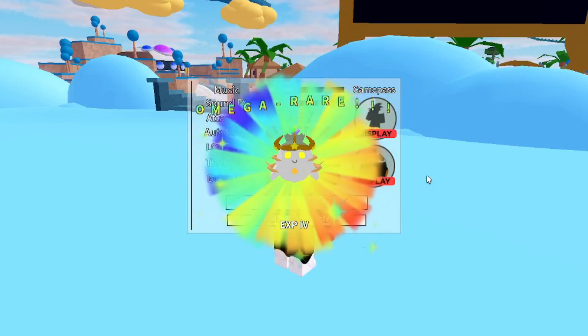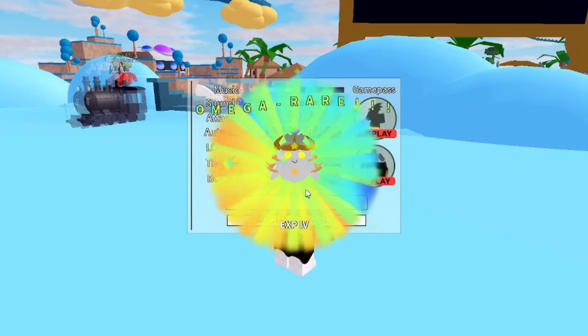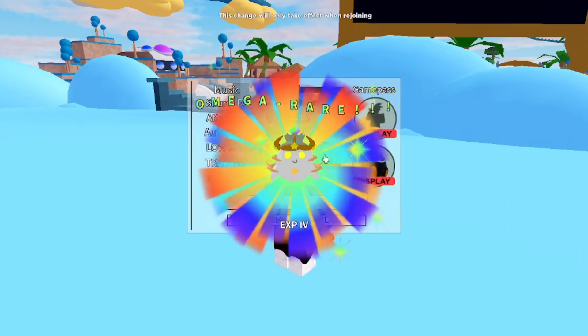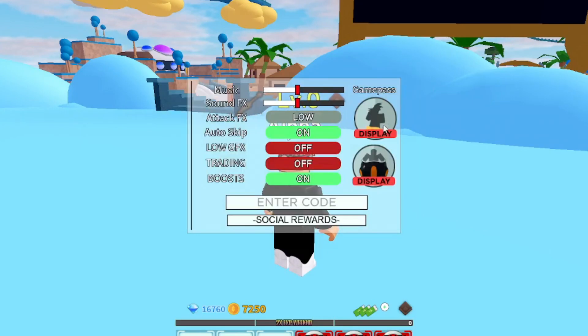They also just added social rewards — if you follow their socials, you can get extra rewards. Make sure you subscribe to Fruity Sama and follow All-Star Tower Defense on Twitter, then enter your YouTube ID and Twitter username to get some gems. The next code is 'ownouch' — O-W-N-O-U-C-H — and that gives you 400 gems.